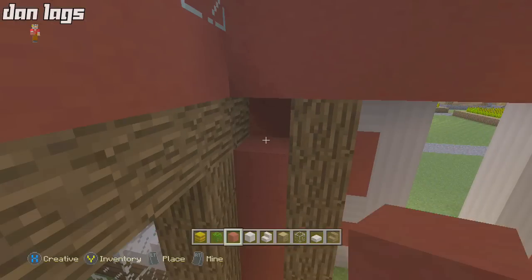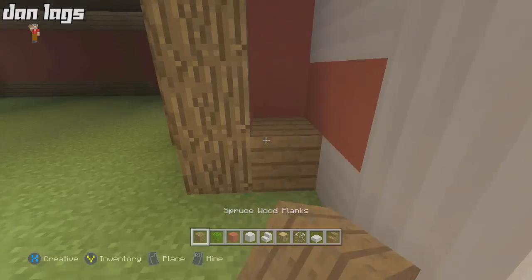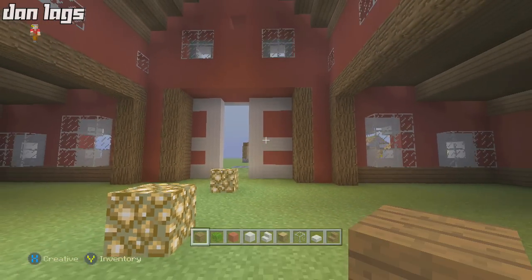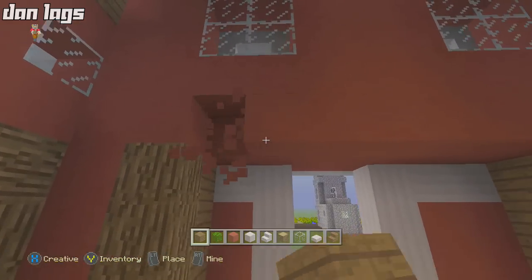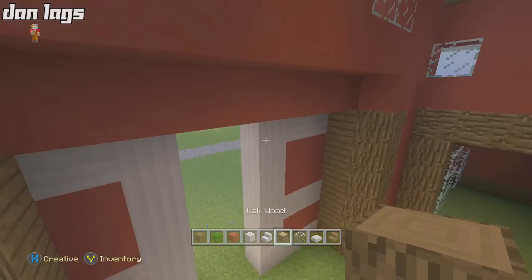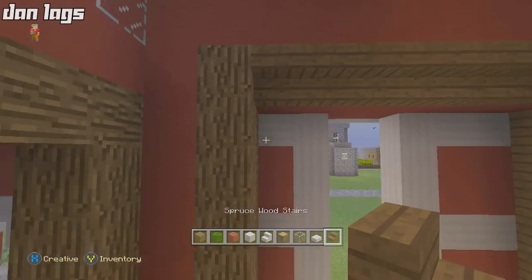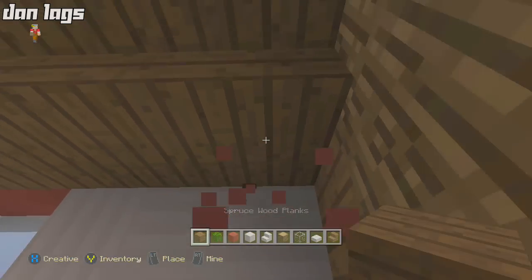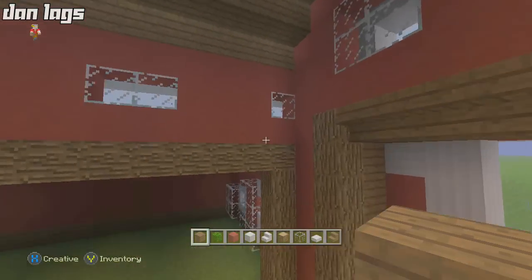Fill in this space with red stained clay, and the space right in here you can fill in with any block — I'm using spruce wood. It should be covering up the barn doors slightly on the inside, which is totally fine. Break some blocks here, add an extra block there, and place some upside-down spruce wood stairs — that's like the entrance to the barn. Looks pretty nice.